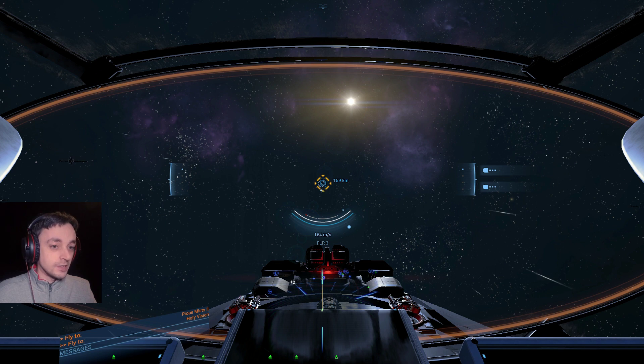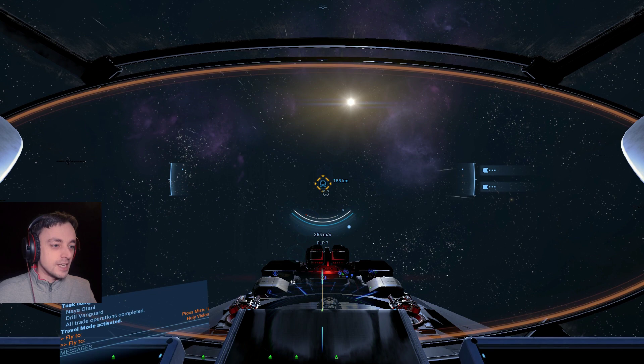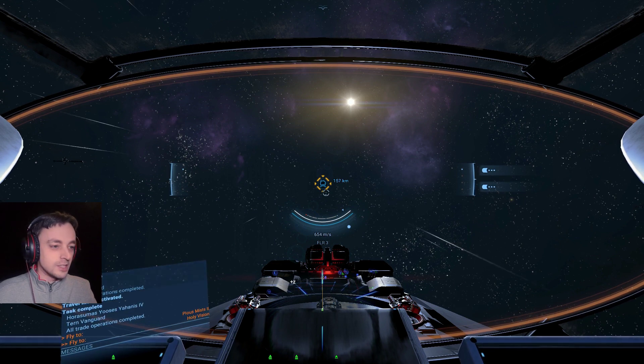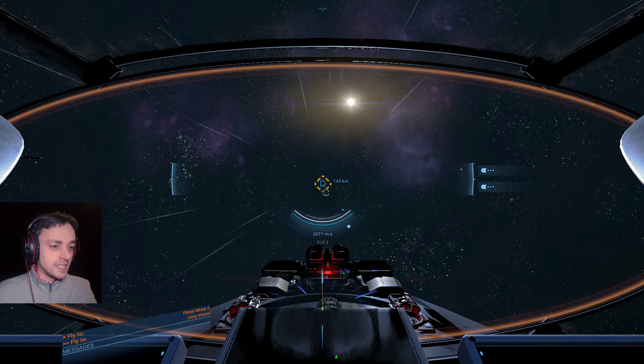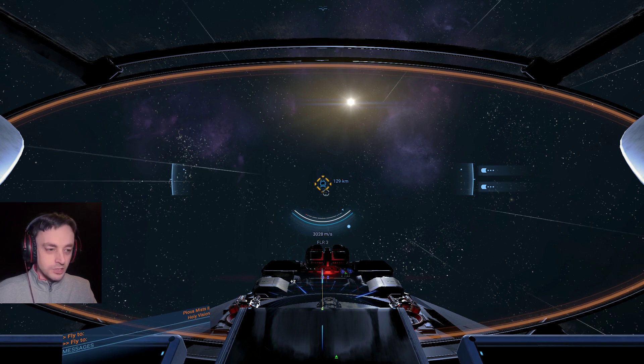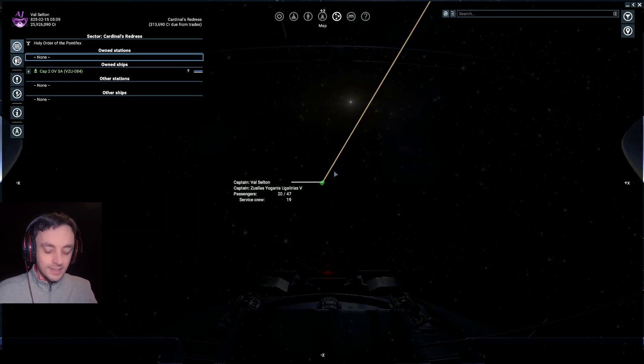I should probably just get one of my captains to do it so that I don't get scanned. I have loads of illegal stuff, as always — especially because we're planning on taking over a defense station. I mean, taking over a defense station, I need a load of illegal stuff. Maybe I shouldn't be on this ship. Maybe I should be on my other ship, just pretending to not be here. I'm going to get somebody else to drive this ship. I don't want to get in trouble — which will happen, I know it will.